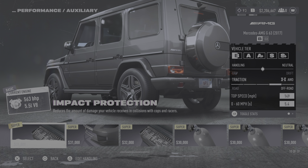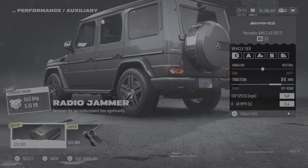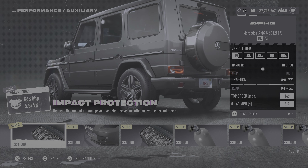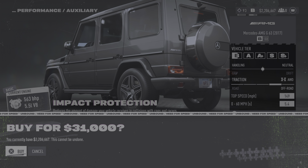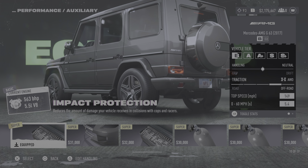It's 11 grand for the standard version, but there's a Super version for 31 grand — put the Super version on. Impact Protection reduces the amount of damage your vehicle receives in collisions. Money shouldn't be an issue if you're this far into the game. So I've done that — now I've got Impact Protection, I'm not scared of cops or players hitting me.